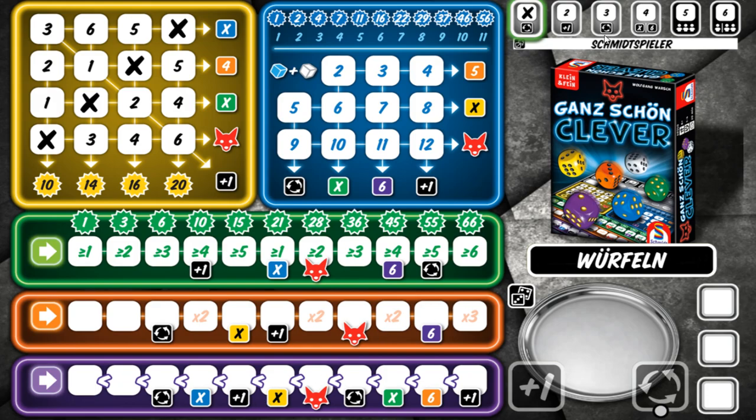There are between four and six rounds depending on how many people are playing. In a one or two-player game there are six rounds; in a three-player game there are five; anything more than that, there are four rounds. Every round, for at least the first four, you get a special ability. Round one gives you a free reroll, round two a plus-one, round three another reroll, and round four lets you cross something off or place a six somewhere. Rounds five and six have nothing special.